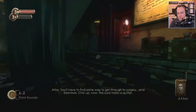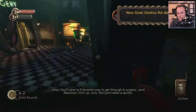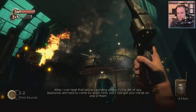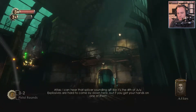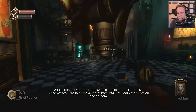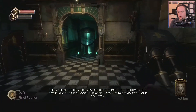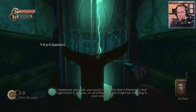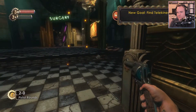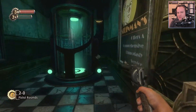You'll have to find some way to get through to surgery and Steinman. Destroy the debris — I can hear that splinter going off like it's the 4th of July. Explosives are hard to come by down here. If you get your hands on one of them telekinesis plasmids, you can catch the damn firebombs and toss it right back. Telekinesis. Isn't telekinesis supposed to be in your brain? Shouldn't I be meditating here?